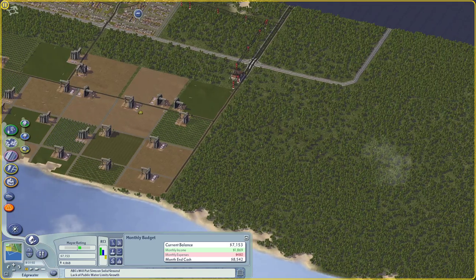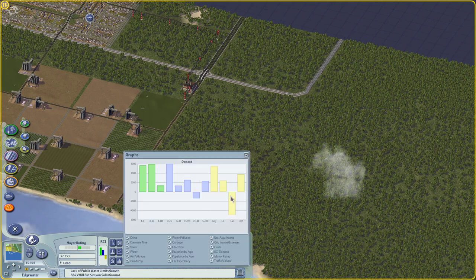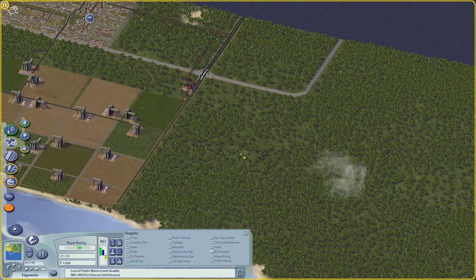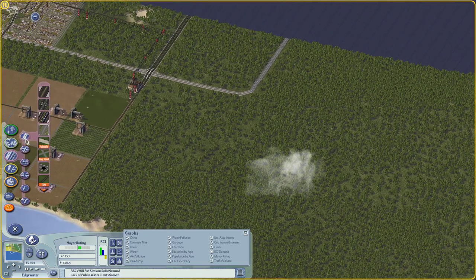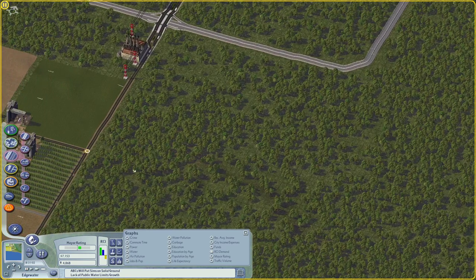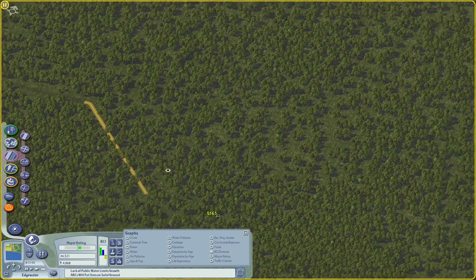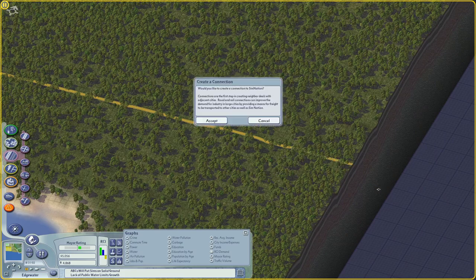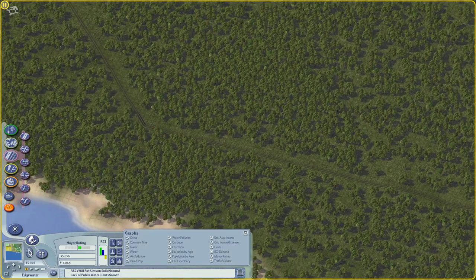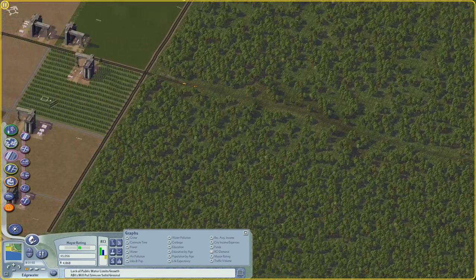In order to extend this farming zone I'm gonna extend this kind of regional road here. I kind of wanted to follow the terrain here and sort of go down diagonally, and then connect this out here as well. And then we'll build farms along this. It's gonna be a hassle to build farms in the diagonal, but we'll do it.